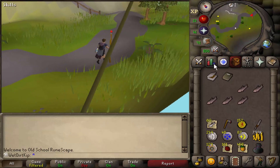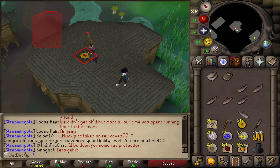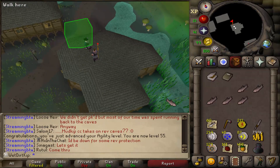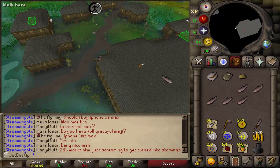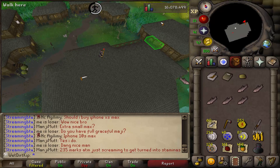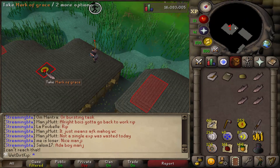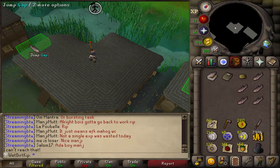Let's get back to agility and finish up that Graceful. At 55 agility we're getting pretty close to our goal of the Marks of Grace. Imagine me not fletching, not alching, and not imbuing all at the same time — such an XP waste. The last Mark of Grace for Graceful — 260 marks. After this lap, let's go ahead and teleport to Burthorpe Games Room, because that's where it's at.